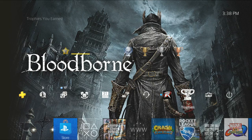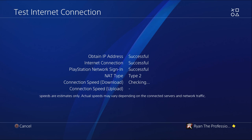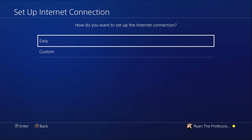Let's go to my settings. Basically what you want to do is you want to go to your network. You want to test your internet before you do this, so I'm going to test my internet. I already have the settings on my system, but I'm just going to show you how the speed is on mine right now. That's my speed right there — not bad. Usually I'd be in the 60s.